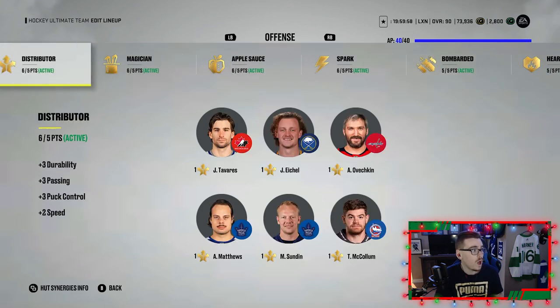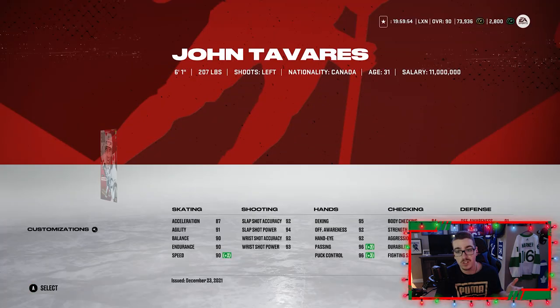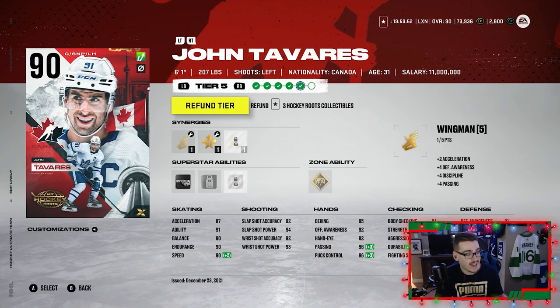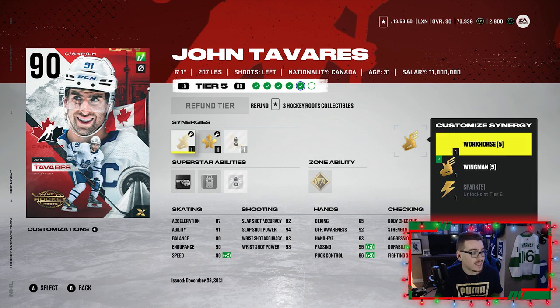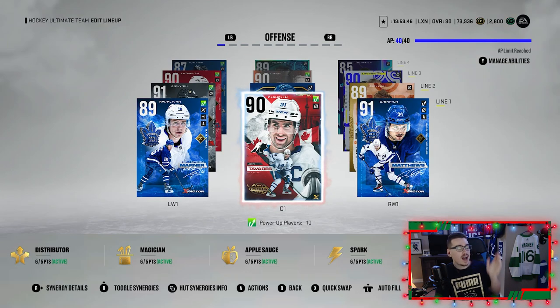Looking at our synergies, we've got Distributor activated, Magician, Applesauce, Spark, Bombarded, and Heart and Soul. It was huge for me to get Distributor activated — John Tavares is at 90 speed because of it. Once we can get Spark on him that'll help as well. I'm very happy with this team. I've yet to use Tavares in an online HUT Rivals game, but in HUT Rush he feels amazing.